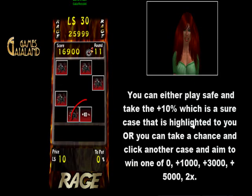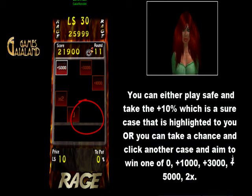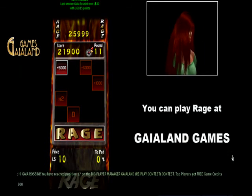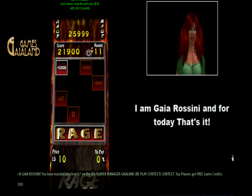In the bonus round, you have to make a choice. You can either play safe and take the plus 10%, which is a sure case that is highlighted to you, or you can take a chance and click another case and aim to win one of: plus 1000, plus 3000, plus 5000, or 2x. You can play Rage at Gay Island Games. I am Gaia Rossini and for today that's it.